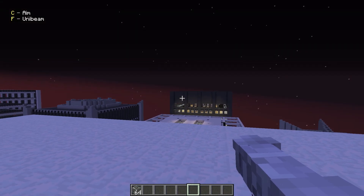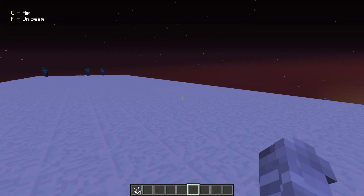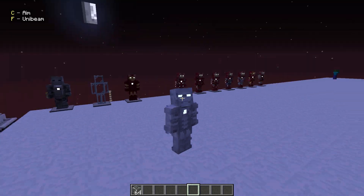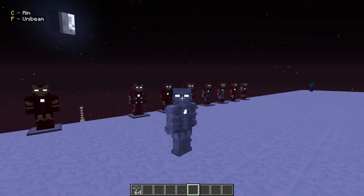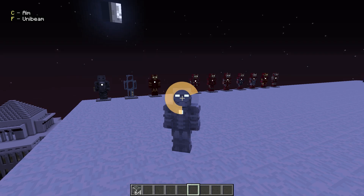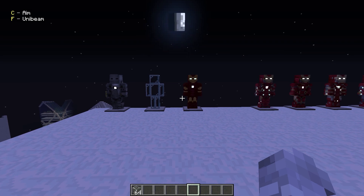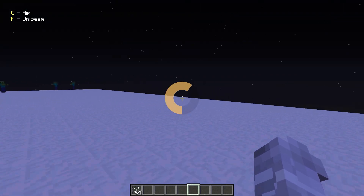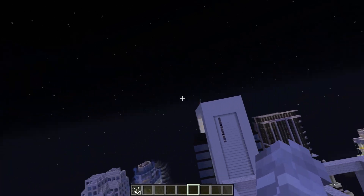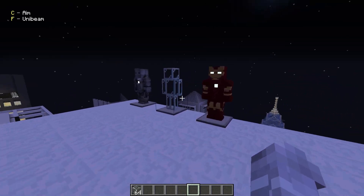We also have the unibeam, which is something we only have in HeroPack — none of the other marks in the main mod have it. Press the F button and we get the unibeam like this. And from the first-person flight view it looks like this — I just love it. Now let's go with Mark 3.